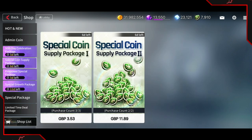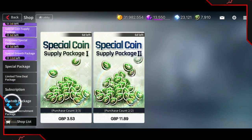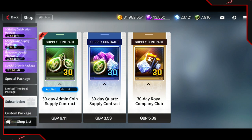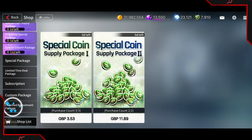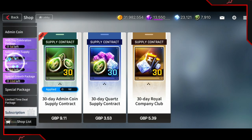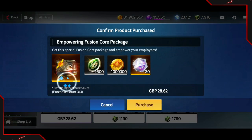I definitely do not recommend buying this one here. If you're trying to get admin coins, you wouldn't buy that in the first place — you'd go over to subscription and buy the supply contract. That instantly removes the reason to buy this pack. Do not buy this unless you want instant admin coins, but if you buy the subscription you get instant 1,100, which is good enough. So skip this one.